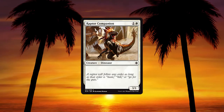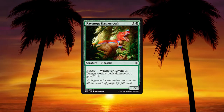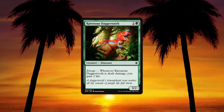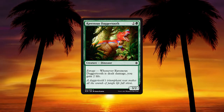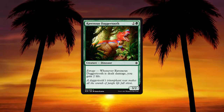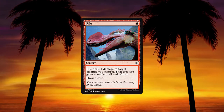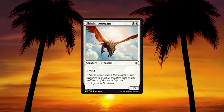Raptor Companion — 1 and a white for a 3/1 dinosaur. Very aggro white card. Ravenous Daggetooth — 2 and a green for a 3/2 dinosaur; enrage: when it is dealt damage, you gain 2 life. That's a decent enrage ability but with only 2 toughness it's going to be really hard to use. It's probably the clunkiest enrage card in the set — you'll get some life when it dies but there are probably better cards in the 3-drop slot.